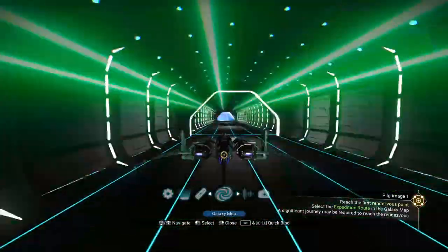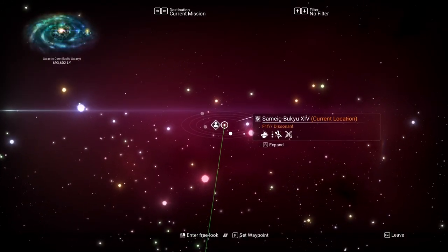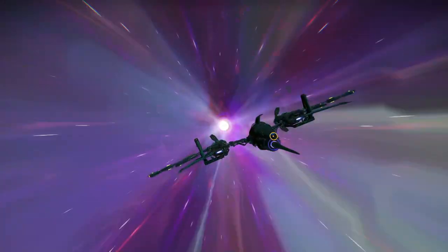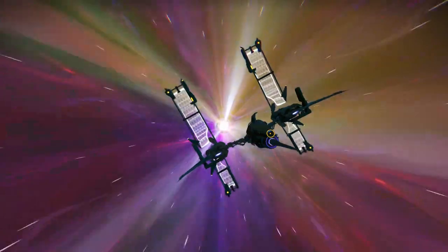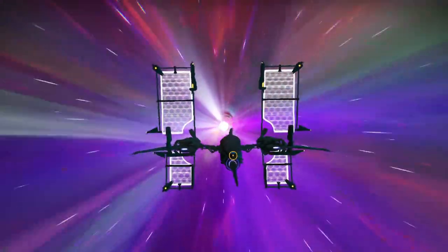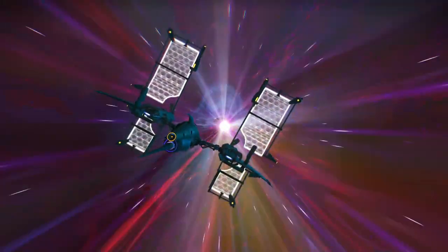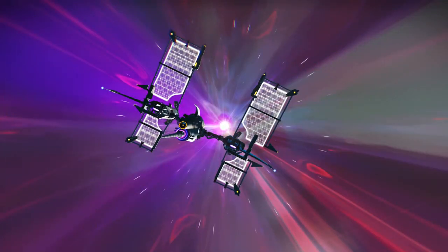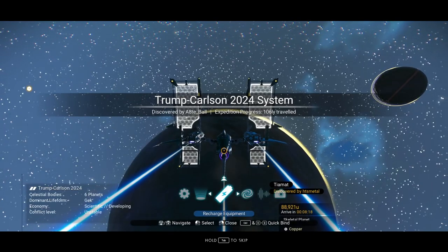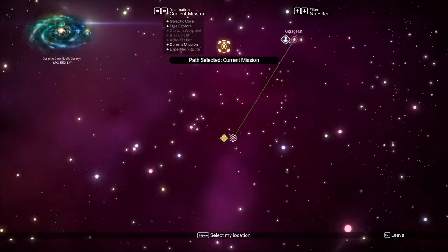You can hit hyperdrive right from inside the station without exiting first. There's our mission destination. I've already checked the next space station and it didn't have anything useful, so I'm going straight back into hyperspace to the first pilgrimage location. It says dissonant, so we can get our radiant shards here. You only have to get three radiant shards now — in the first expedition I think you had to get 10 to 12.